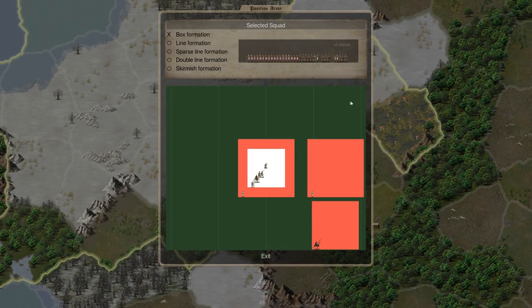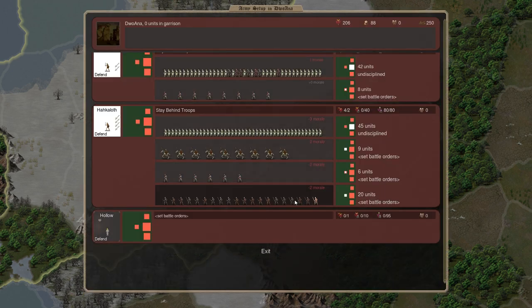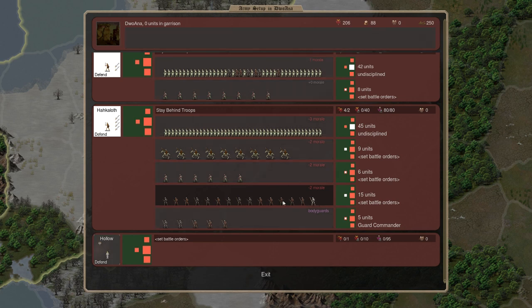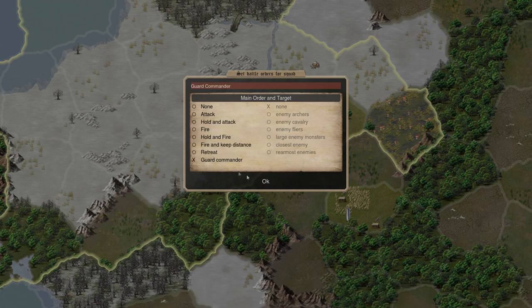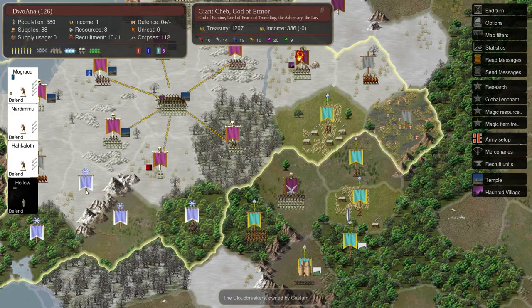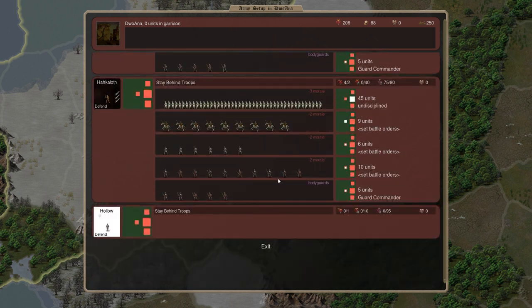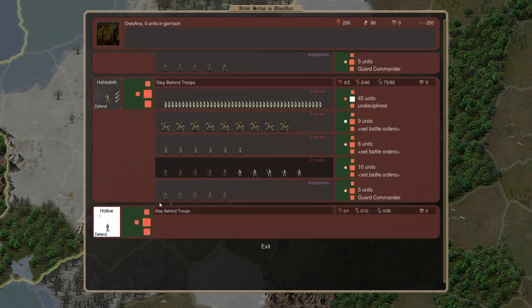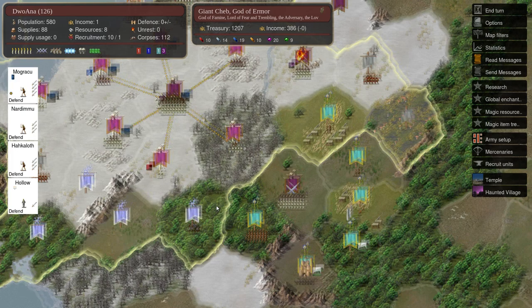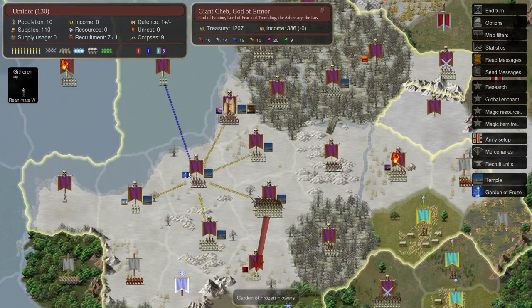These guys can come up here, and we need some guards. I'm going to also bring a Hollow along — he can stay behind the troops. I want Hollow to basically be providing buffs to the undead, in the event that the enemy has priests who are going to be debuffing our troops. This guy is really encroaching as well — I'm not a fan of that. So he's going to find the fist of Cheb right in his face.